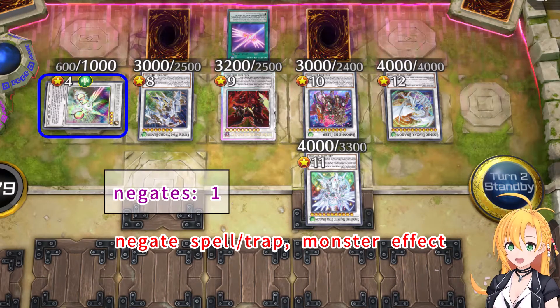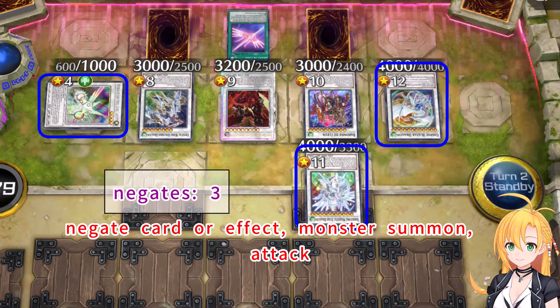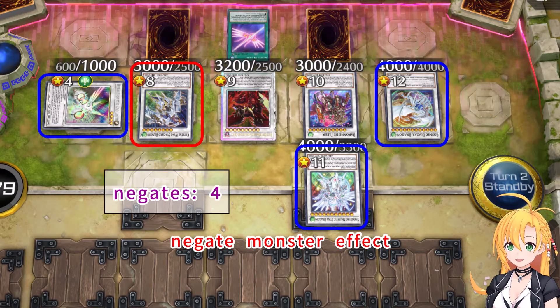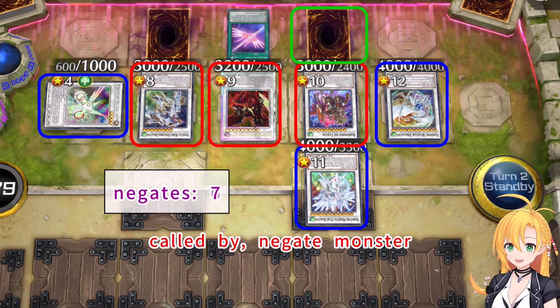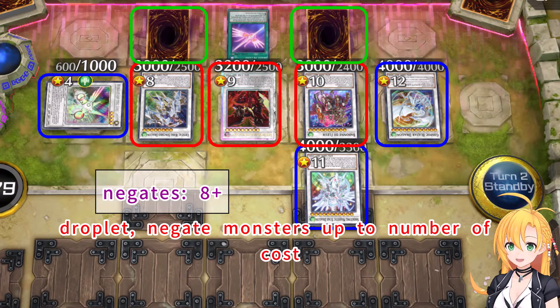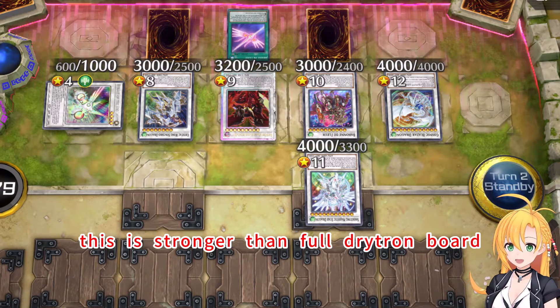Negate Spell Trap, Monster Effect, Negate Card or Effect, Negate Card or Effect, Monster Summon Attack, Negate Monster Effect, Negate Face Up Card, Negate Card or Effect, Code by Negate Monster — Drop it! Negate Monsters Up to Number of Cast, where the blue blocks are temporary, or commentary removed from field negate, which cannot be targeted or chained. This is stronger than full Drytron board.